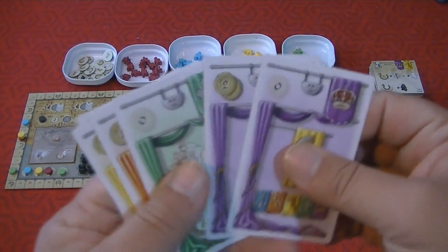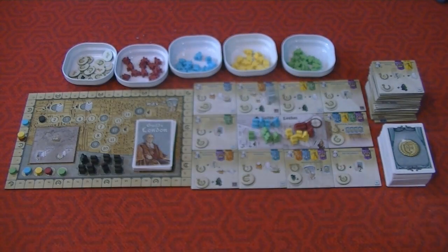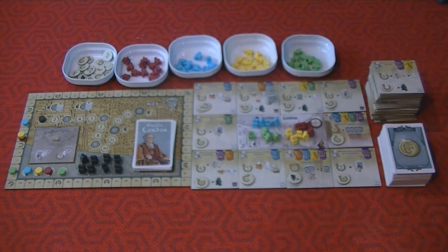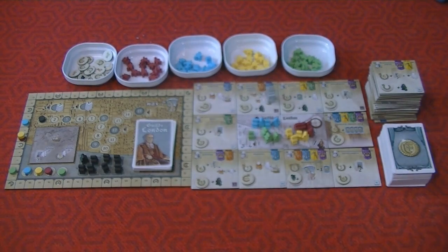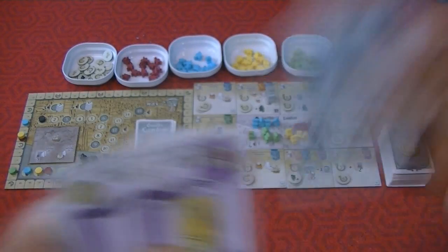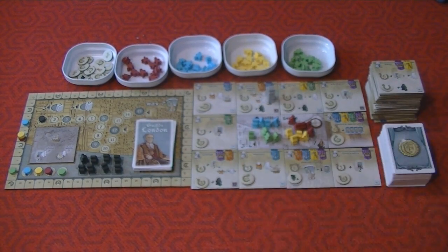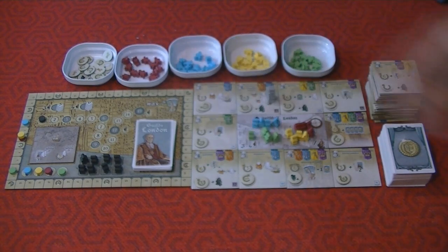You have a hand of six cards to start. Each card has a color corresponding to different flags on the guild tiles. There's one thing you can do with any card regardless of color: just place it down to take one of your liverymen from the general supply and place it in the main guild hall in the middle of the board. You could use all six of your cards to place six liverymen into the guild hall — that would be your entire turn, though you probably wouldn't want to.